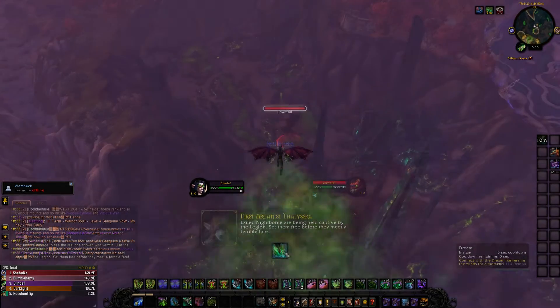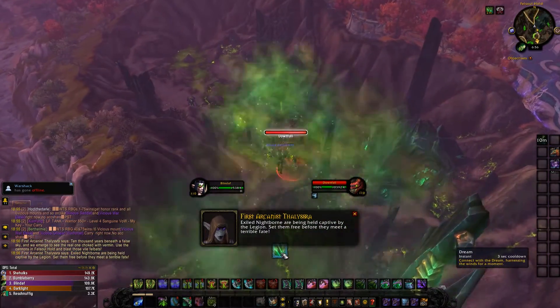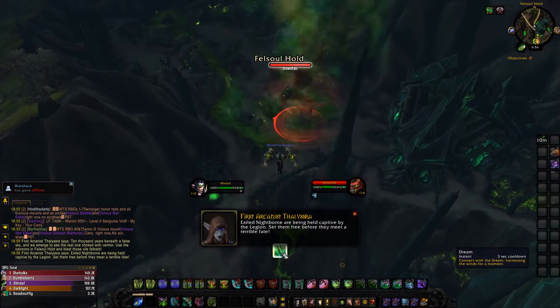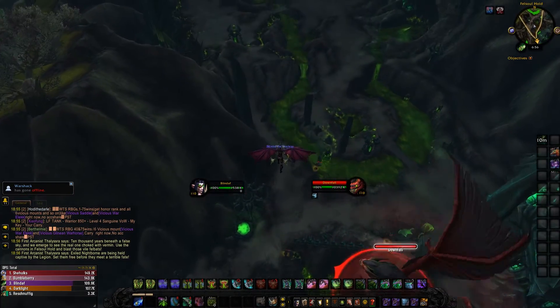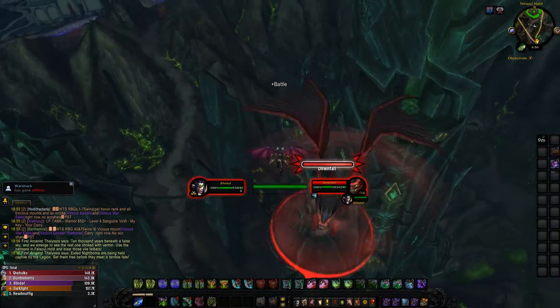Now in the video you can see there's a little field around him that's sort of glitchy and you can fall through it, but if you fall through it just glide and circle around him and he'll throw you back up in the air so you can engage him again.